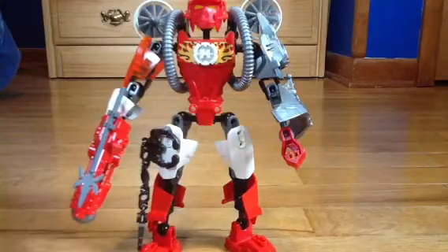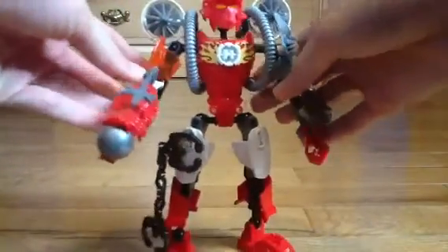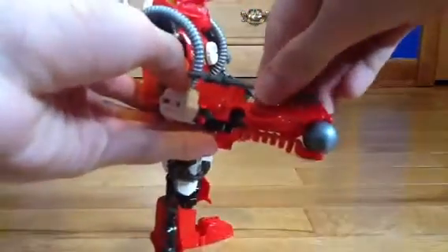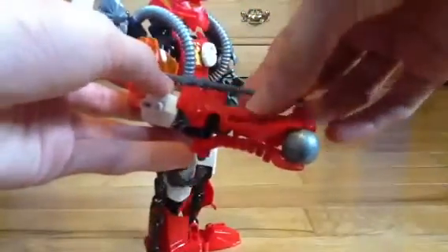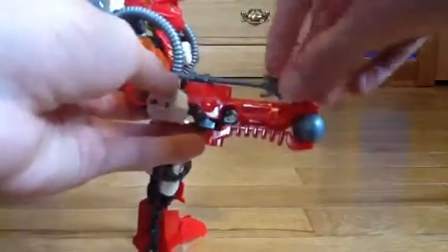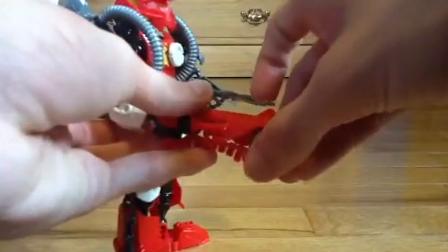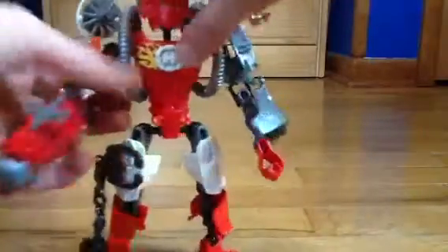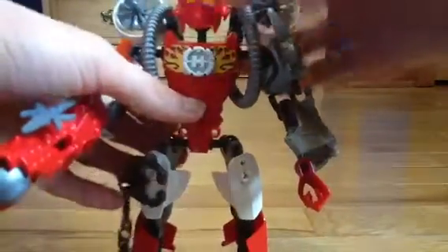First, let's go over new pieces and weapons. First off, we got his little harpoon thingy, which is my first one of these things. And then he's got the little sphere shooter, which I already demonstrated how that works. And then, of course, he's got the turbines — not really weapons, but cool. I like them.